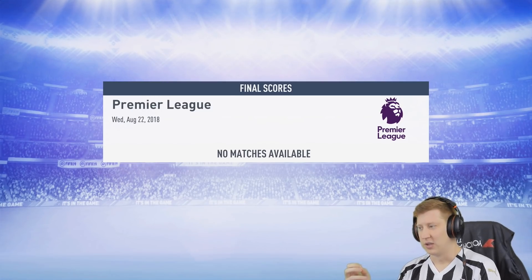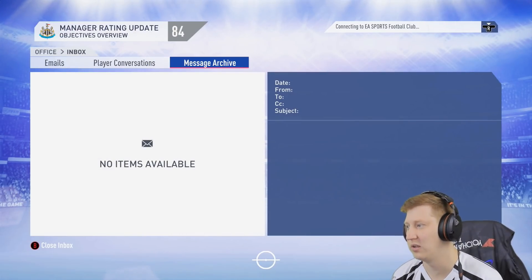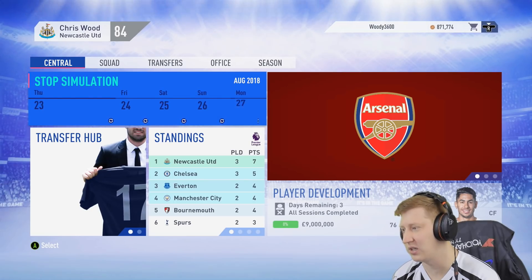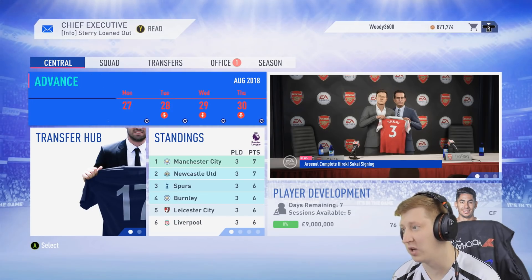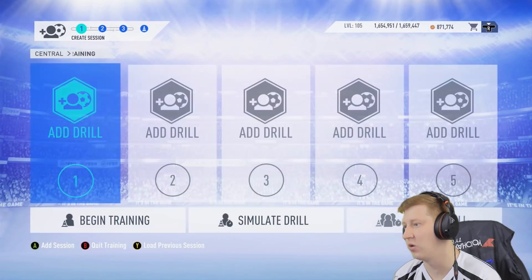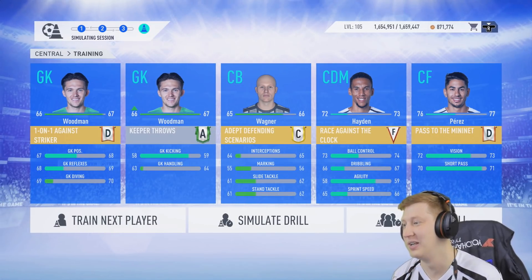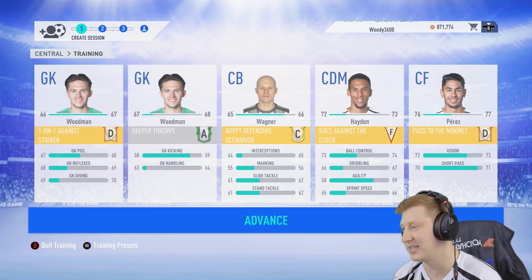Only N'Golo Kante in the midfield, you'd say, was first-string. We expected Jorginho, maybe Cesc Fabregas, Mateo Kovacic, perhaps even Ross Barkley. But Ruben Loftus-Cheek and Danny Drinkwater most certainly didn't threaten me too much. Sterry's gone out on loan — hopefully he can improve out at the Whitecaps. We are no longer top of the table, though we didn't expect to stay there long. Woodman is up another rating to 67, and Wagner is still well on his way to 66.